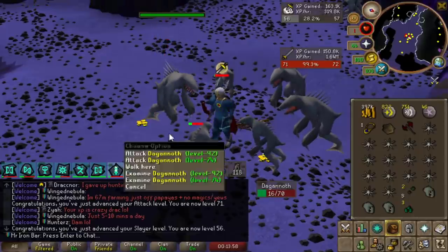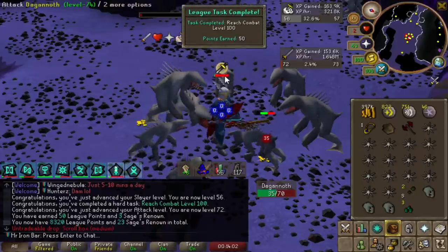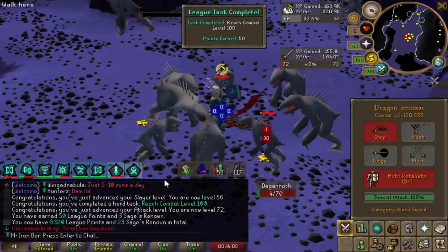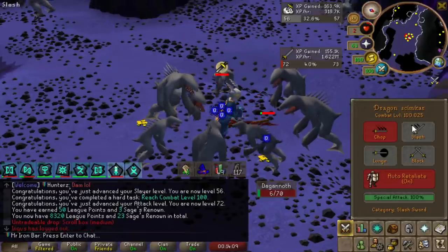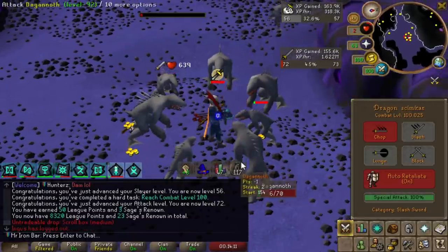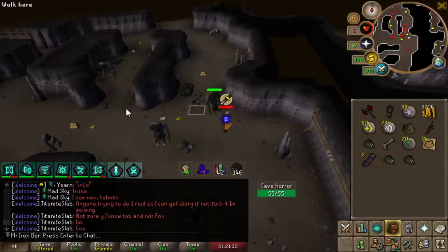I also want to get enough Prayer from the Inquisitor Heads and stuff to get to 70 so I can unlock Piety. That way I can main the Hally as my main weapon for the Gauntlets, and it should be a lot faster. I decided to get the Black Mask because I'm going to need it to improve my Melee Slash training soon.